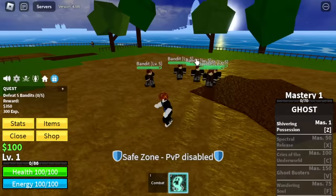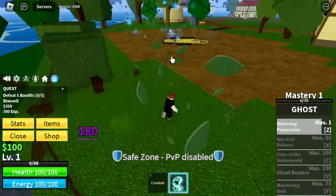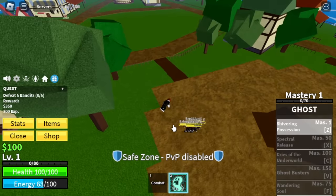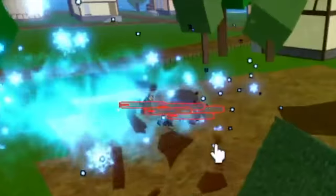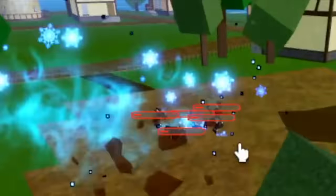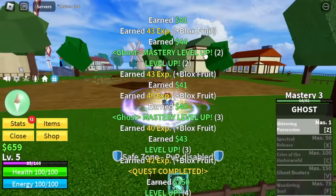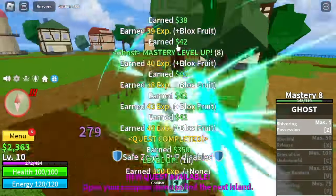First up, we got the Shivering Possession — this is the first skill. For me, this skill is really good. This is multi-target and there is no to little knockback effect. Also if you notice, there is a nice effect every after hit and an explosion. So there are two phases of damage every time you use your Z-Skill Shivering Possession.